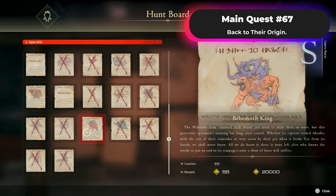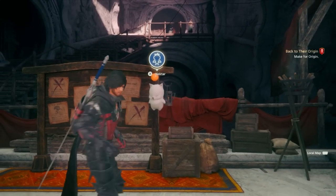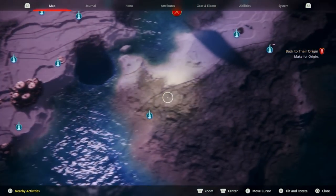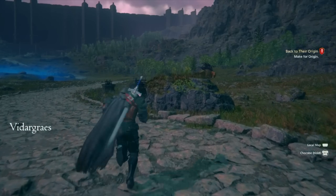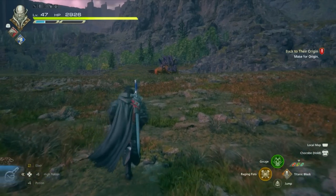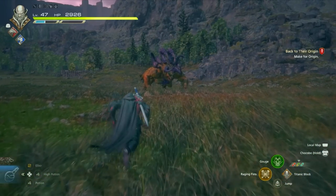The final hunt for Orycalcum is known as the Masterless Marauder — you'll be hunting the Behemoth King. Open up your map and head over to the opposite side of the map and go to this obelisk. When you arrive, you'll see the hunt right in front of you. For this hunt to be unlocked, you're going to need Main Quest 67, Back to Their Origin, which is pretty much the last quest in the game.